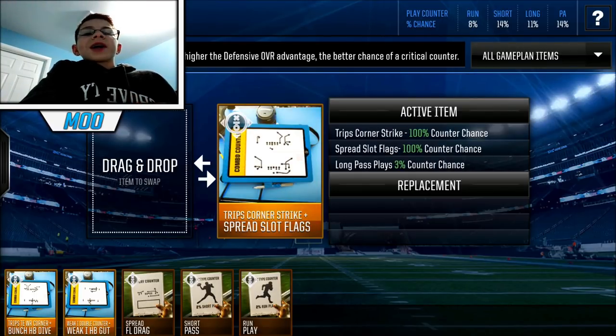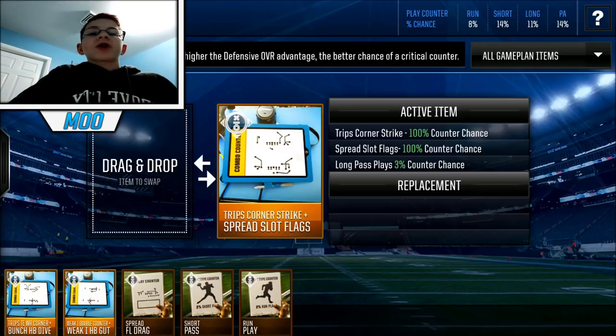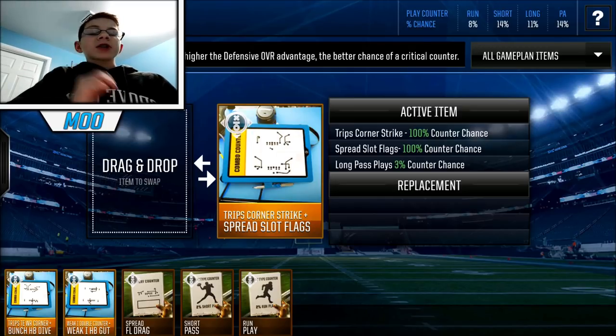You're also going to want a deep pass counter card — basically one that has two deep pass counters. Chip's Corner Strike is counter-breakable, but by countering it you do eliminate the deep route. Spread Slot Flags is a must-counter as well. Another decent one is Spread Slot Flags and PA Fullback Flat, but that one's not a double deep counter — that's one PA and one long pass. So the double deep counter is definitely a must-cop if you have the coins.